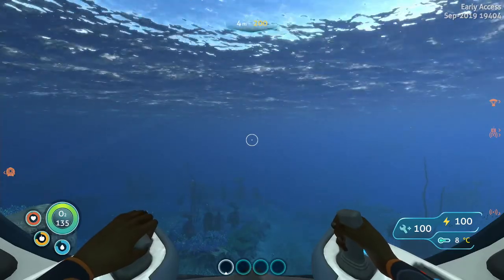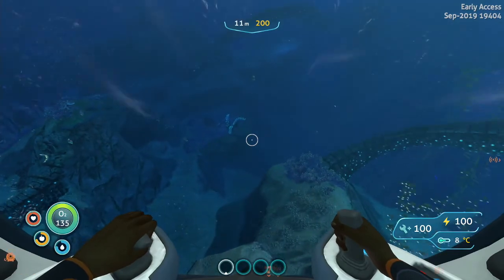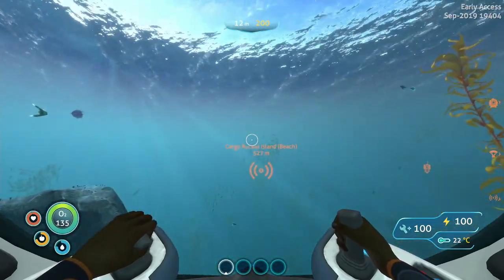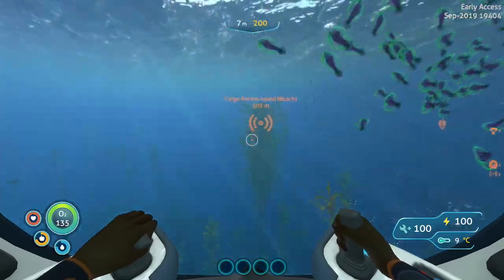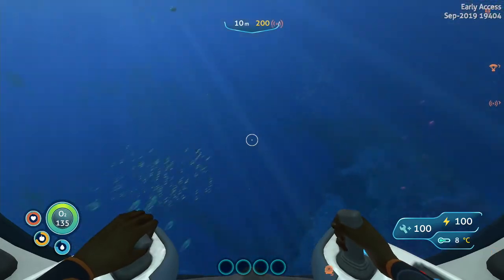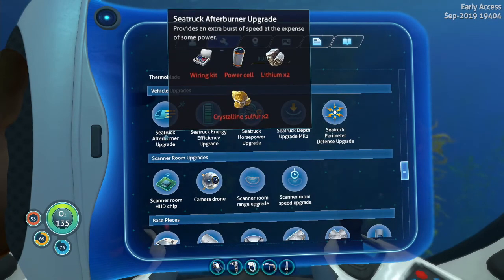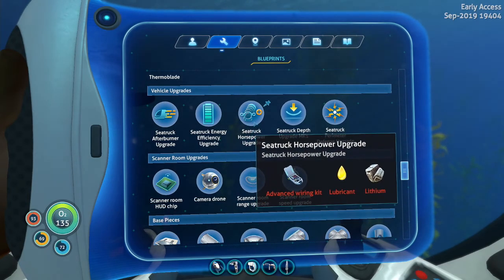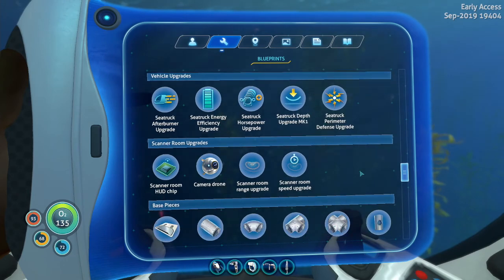Right-click for lights. Speed seems pretty good. I swear there's a rear view mirror on this - I've seen it in other people's videos but I don't know how to access it. Okay, that probably wasn't how to access it. Let's get back in. What's the depth on this - 200 meters. Well it's not giving us a whole lot. Do we have the vehicle upgrade console? We have the depth upgrade mark one, perimeter defense, horsepower upgrade, efficiency upgrade, and an afterburner - interesting.